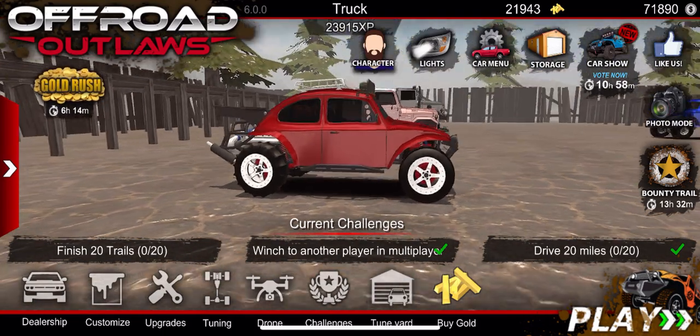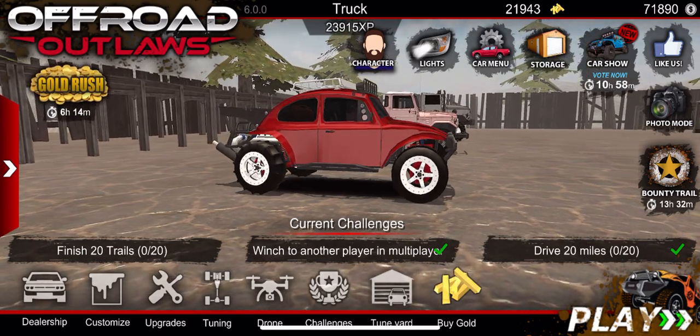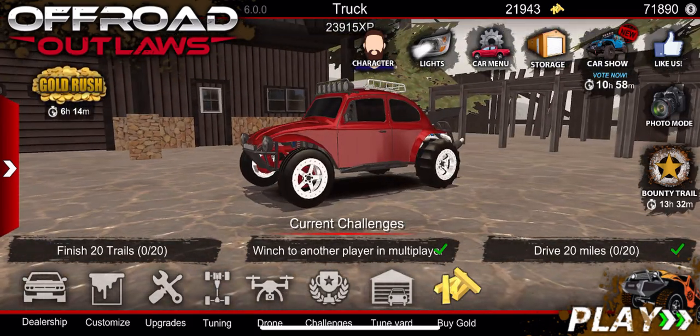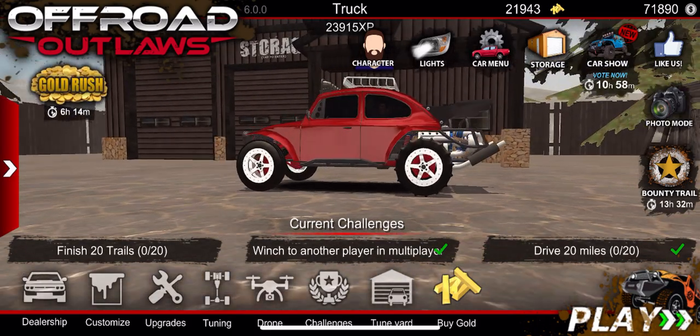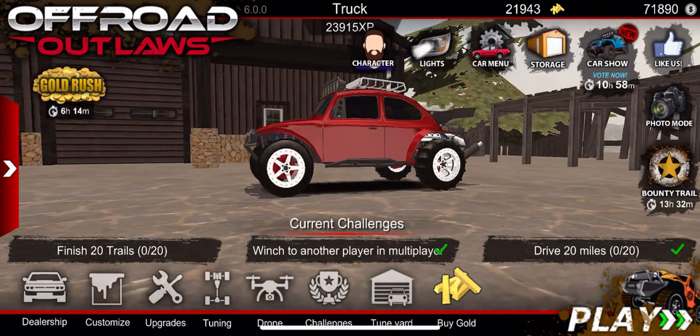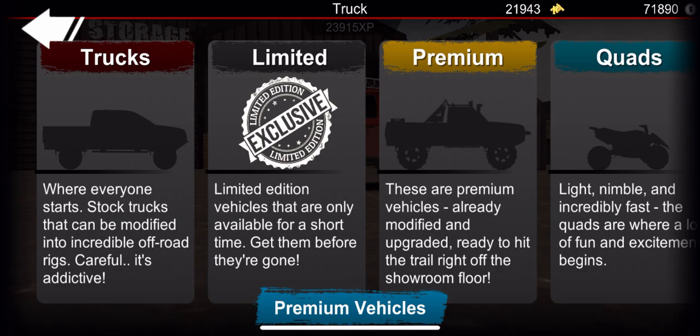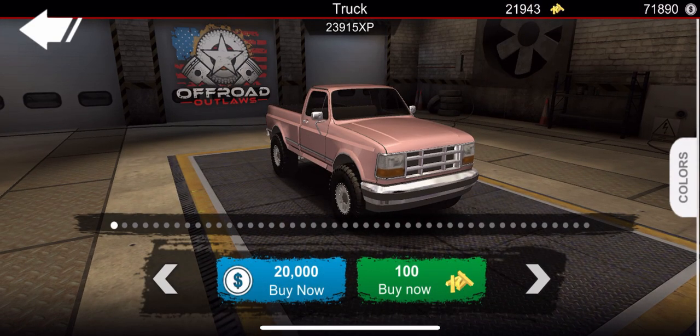Welcome back to another Off-Road Outlaws video. We're looking at our beautiful Baja bug - a very good build from a recent video. What we're actually going to do today is go right over to the dealership. We're going to see how much money it takes to buy every vehicle in the game. We have 21,943 gold, so this will be kind of like a how-to video.